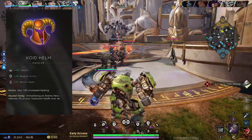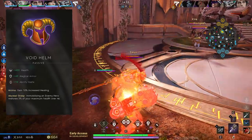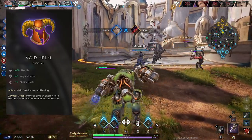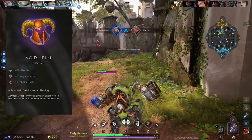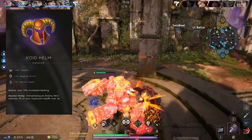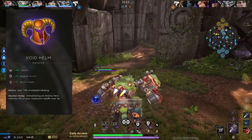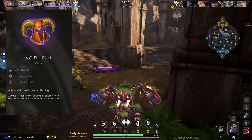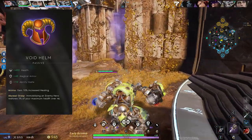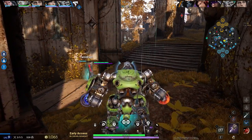If you're facing a magical hero in the off lane or there's a lot of magical damage on the enemy team, go Void Helm instead of Draconum. Void Helm gives increased healing as its first passive, plus health, ability haste, and magical armor. The second passive — immobilizing an enemy hero restores 3% of your maximum health over four seconds. Since you can get an uppercut or Forward Crunch immobilize roughly every three to five seconds, you're constantly regenerating health, making this great when you need magical resistance.